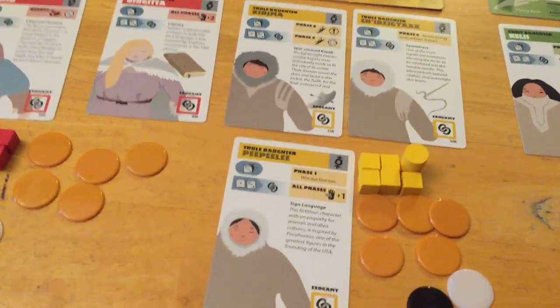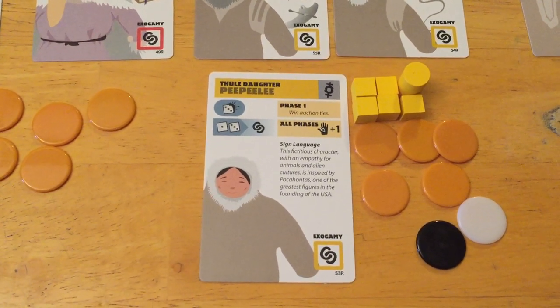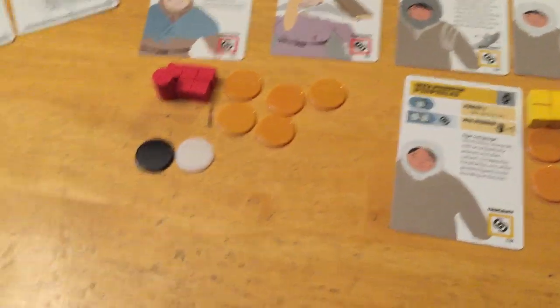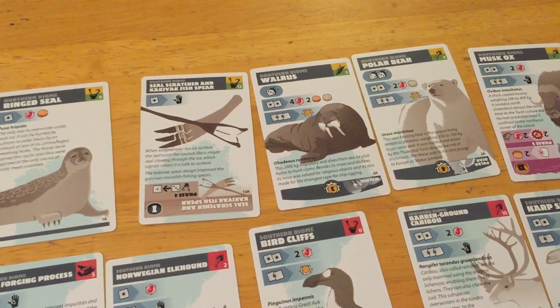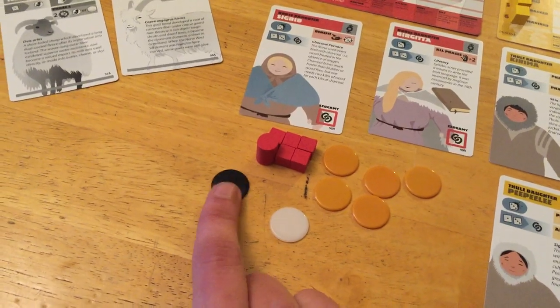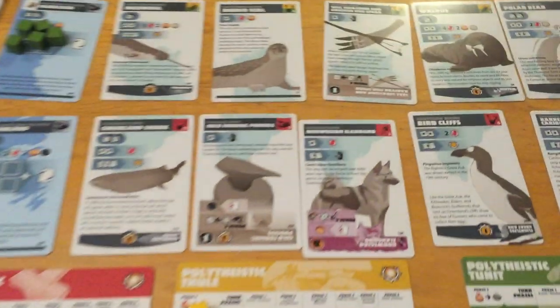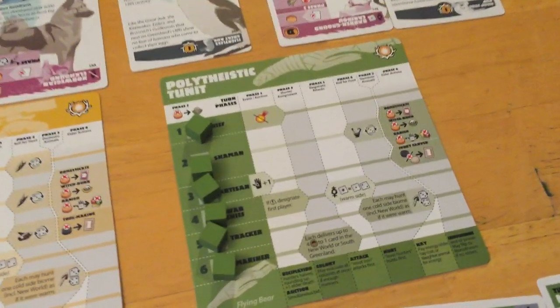Iron has multiple uses: if you have the most iron when in conflict on a card, you get to attack first. You can also discard an iron token to negate all losses from a bad hunt or a bad attack from another player — let's call it the iron price. It's not necessarily the most useful item, but it is worth victory points, and if you become monotheistic, it's worth a lot of points.